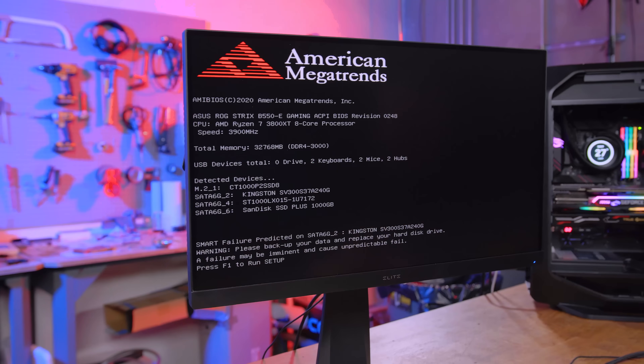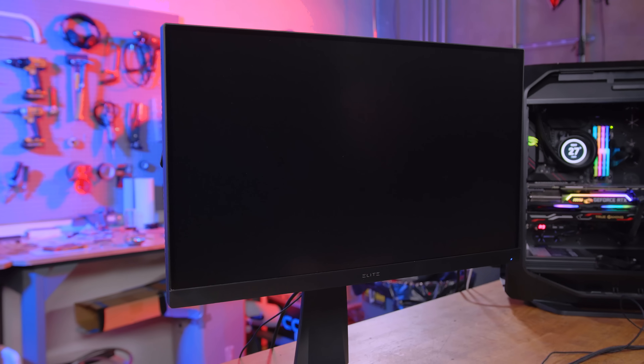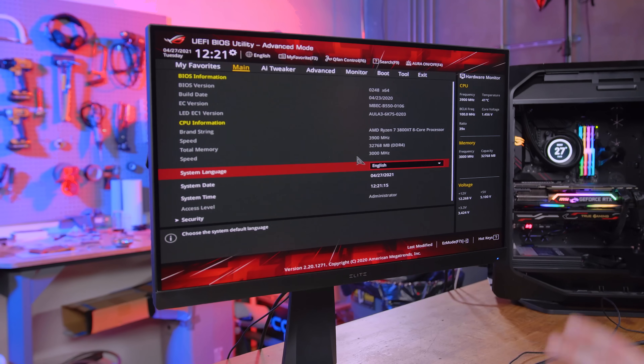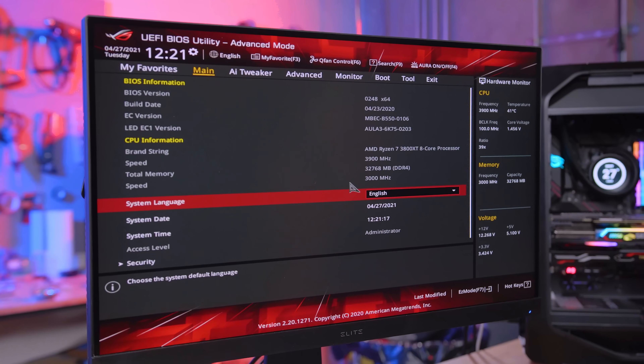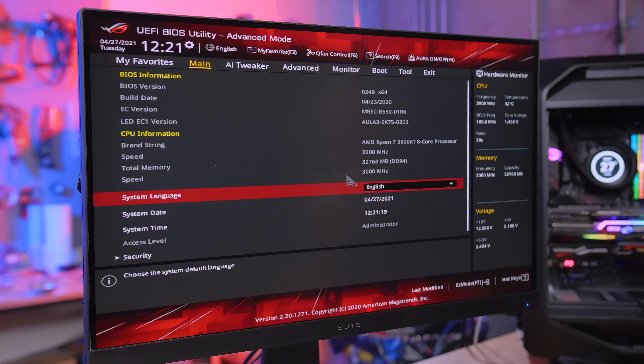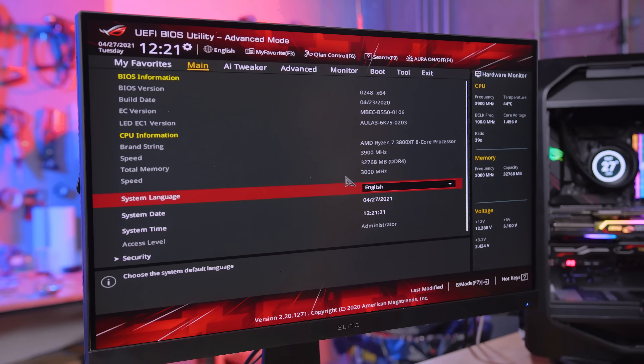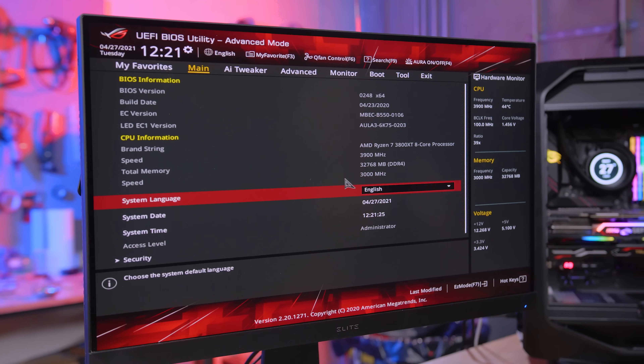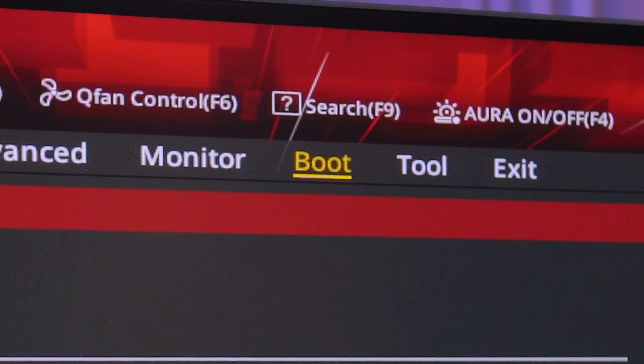First things first, you're going to want to back up everything that's important. To do that, if it's your operating system drive, you need to get into the operating system. This is an Asus BIOS right here, but what I'm about to show you will apply to every single BIOS regardless of the brand — whether it's ASRock, MSI, ASUS, doesn't matter.